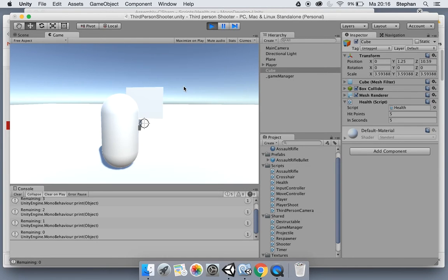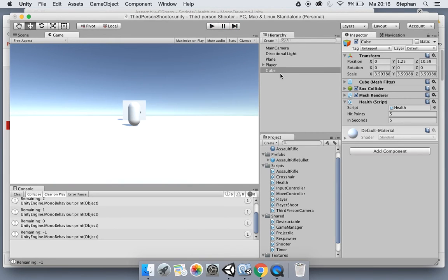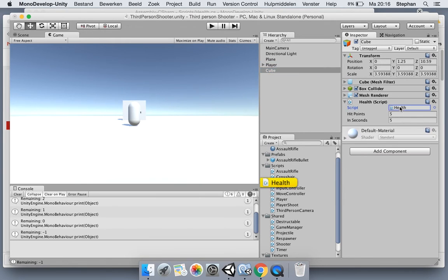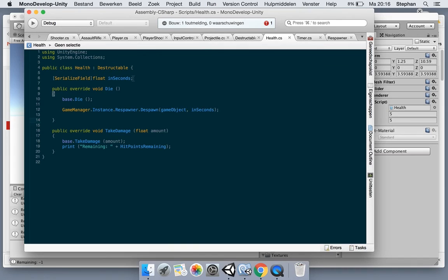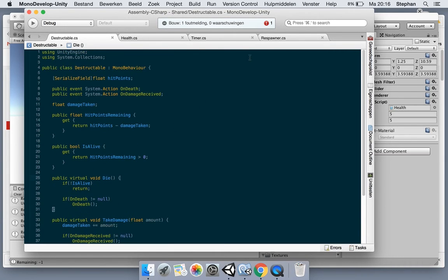Wait - it's not getting any new health. The health is not resetting. When the cube dies the damage is not reset, so I'm respawning it but not resetting the damage. Let's look at what happens when we die.